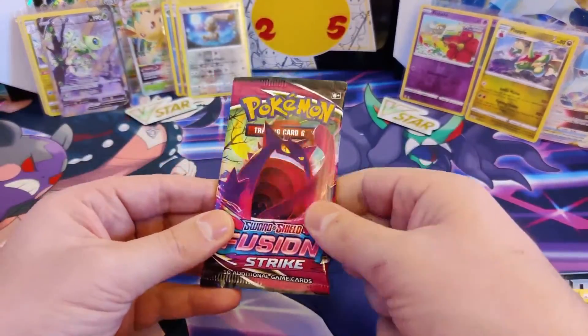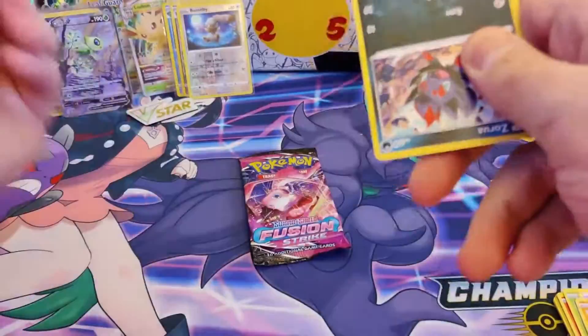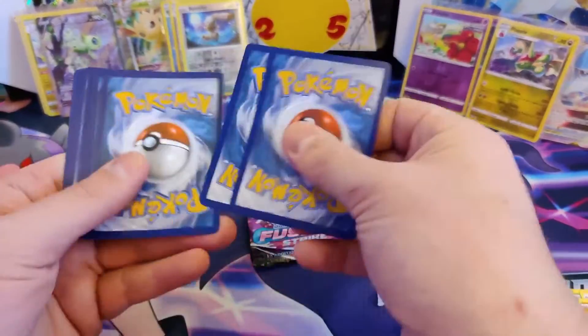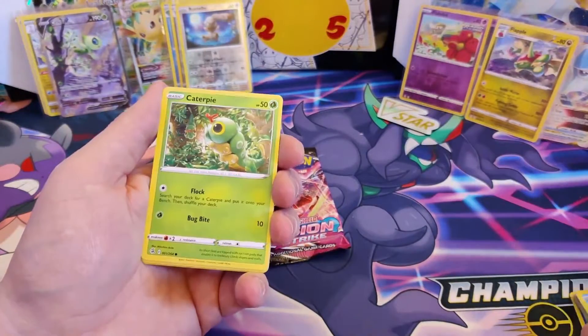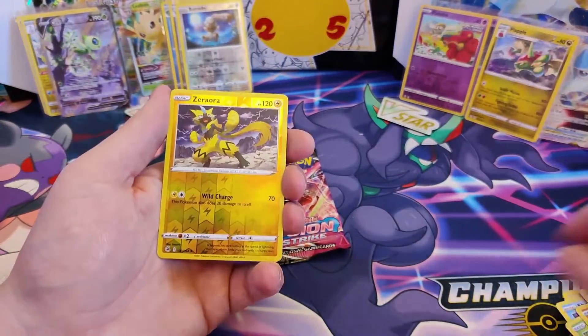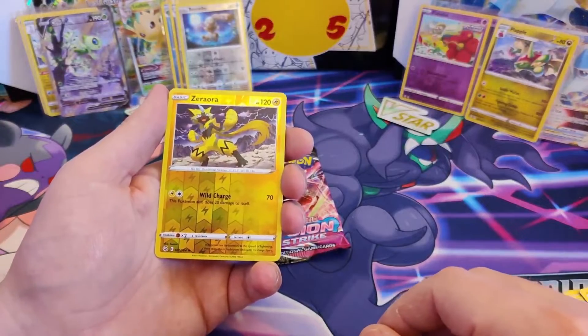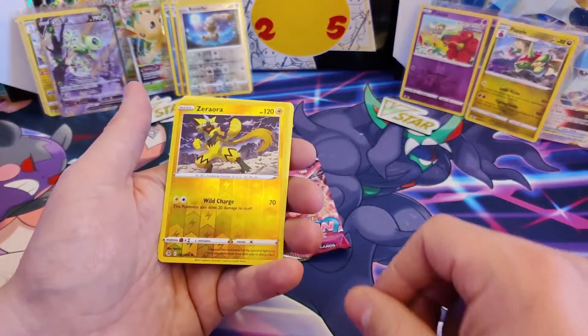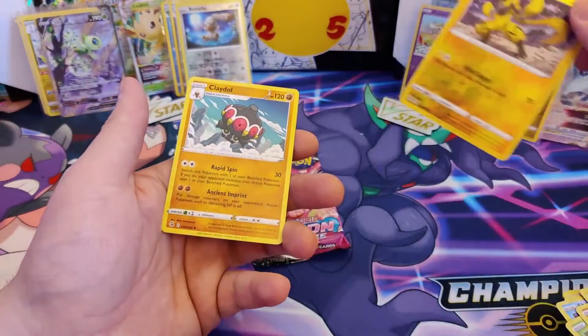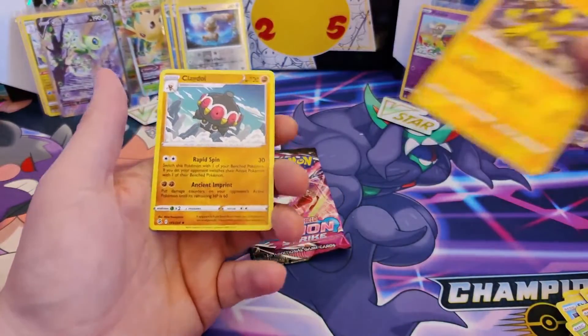Alright, Fusion Strike, let's go! Gengar Pack - wait, Mew Pack! Starting off: Leaf Energy, Primate, Xerneas, Delcatty, Buneary, Shellder, Caterpie, Dewpider, Shinx, Zip, Zeraora. Reverse Hollow, rare - very nice! And the rare card is... a Claydol!